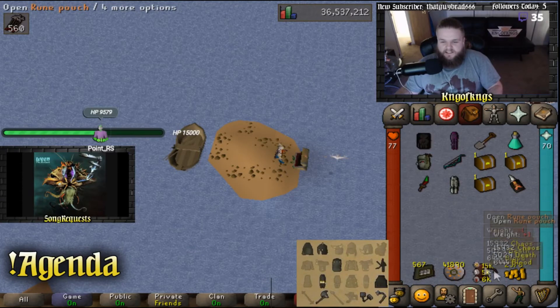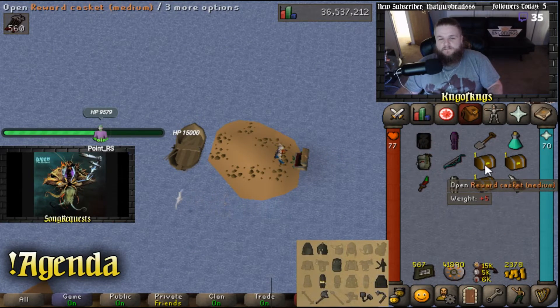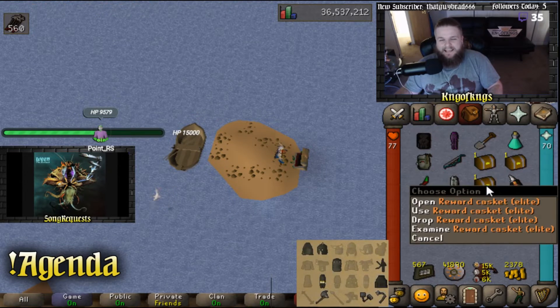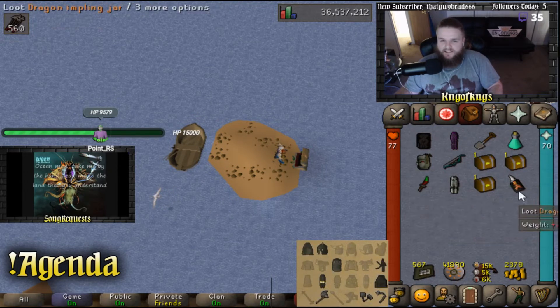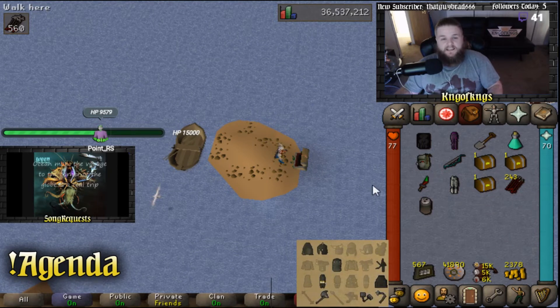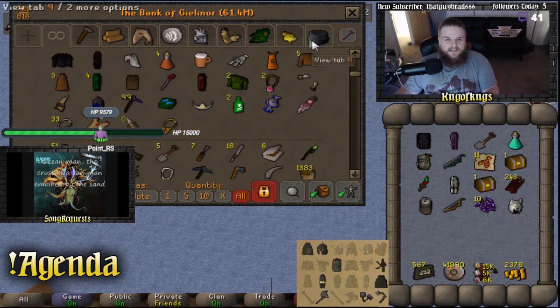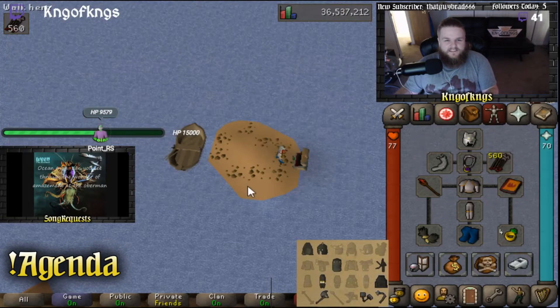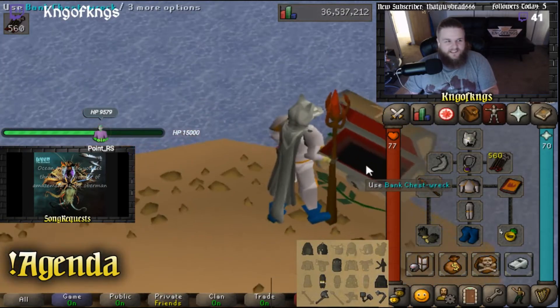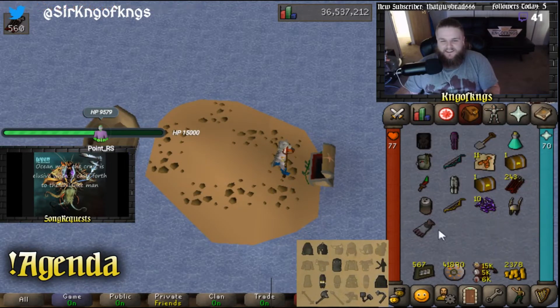We have a Dragon Impling, a medium reward casket, a hard reward casket, and an elite reward casket. I'm going to start with the Dragon Impling — there's a possibility of getting another elite, which we did not. But we did get Dragon Arrows, which is really nice. I'll take those any day of the week. Medium clue — we got the Wolf Mask as well? Nice! That goes perfect with our Wolf Cape. FashionScape on point, man.